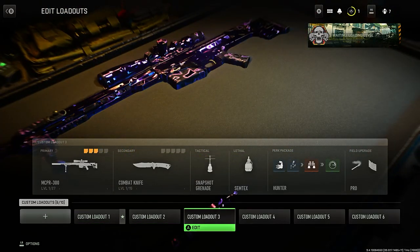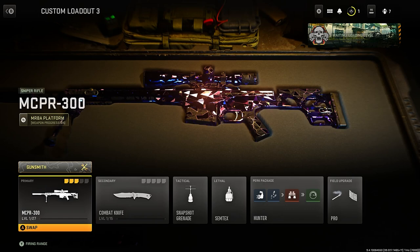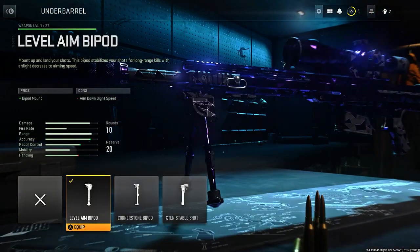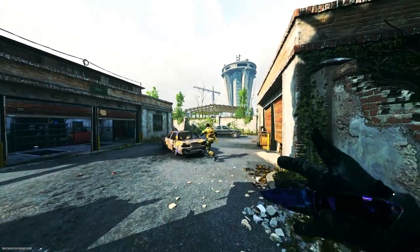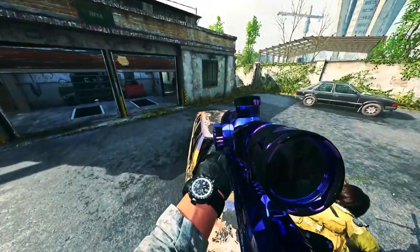To do this glitch, make your way to your classes. You want to have a sniper class, and once you've made a sniper class, just have any one of these three bipods on it — it doesn't matter which one because they'll all launch you anyway. Here's an example: you can see my friend standing on the car and he goes absolutely flying through the sky like a rocket.